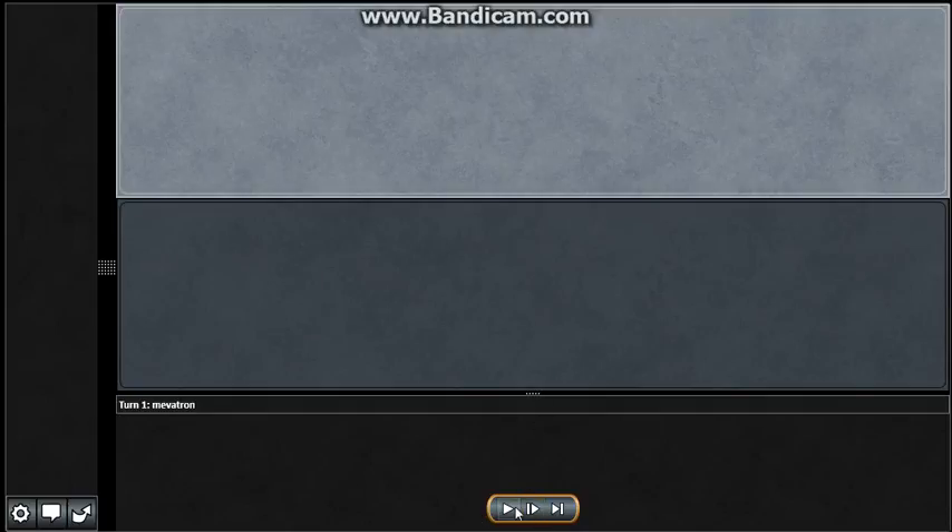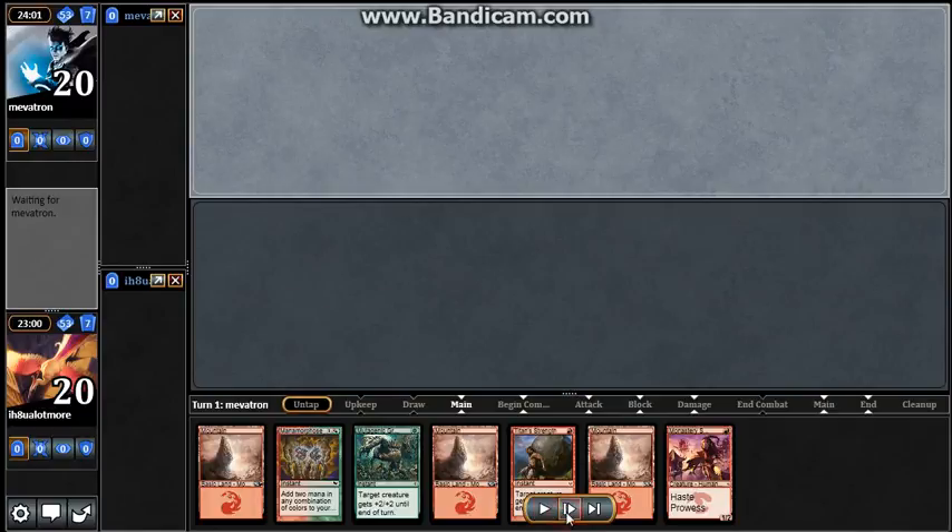We're back for game 2 against the Tron guy, and here's our opening hand: Monastery Swiftspear, Titan's Strength, Mutagenic Growth, Manamorphose, and 3 lands. That's perfect, so I kept.